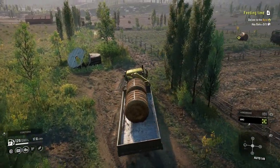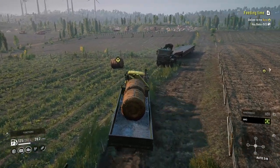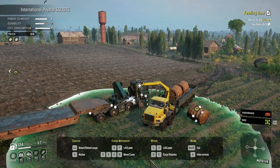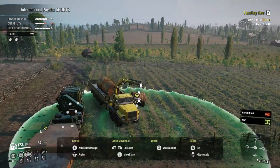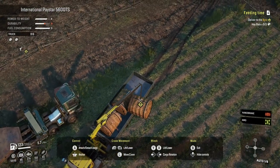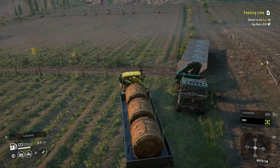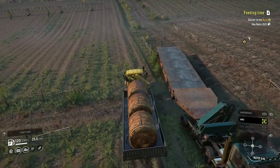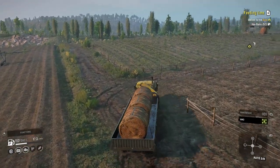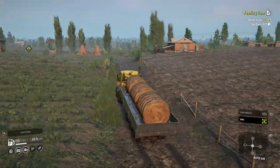Later I realized the other two hay bales weren't showing on the map. I zoomed out and didn't see them, so I thought maybe I had to pick this one up first and they'd appear. After doing a different mission I saw that there are two of them down there. There's one right here — it just looked like it was floating. The manipulator crane is recommended for this, but I just decided not to use it.